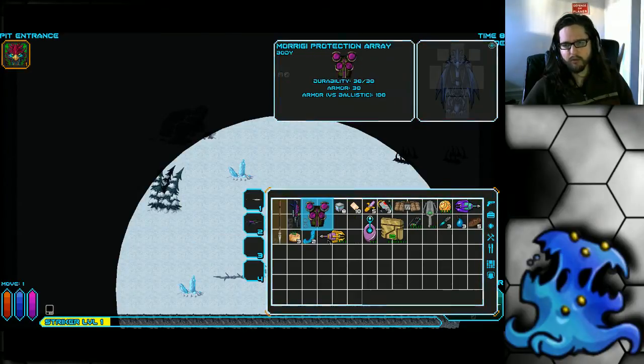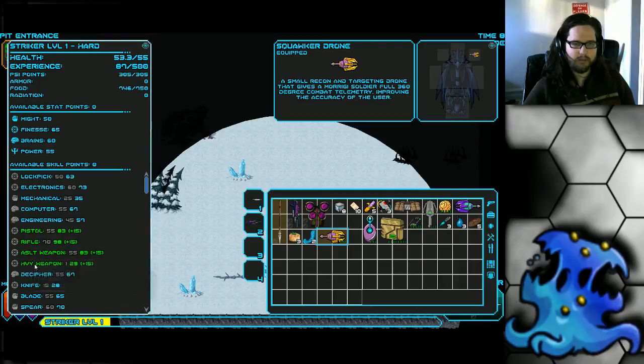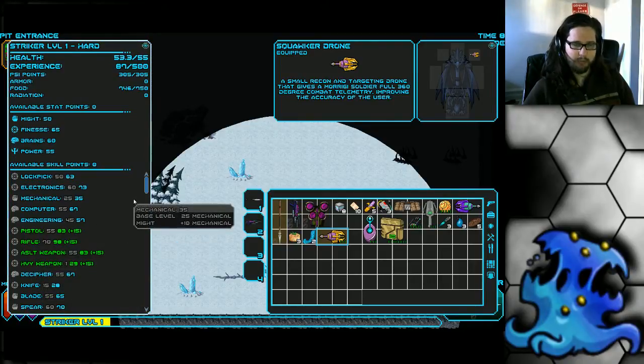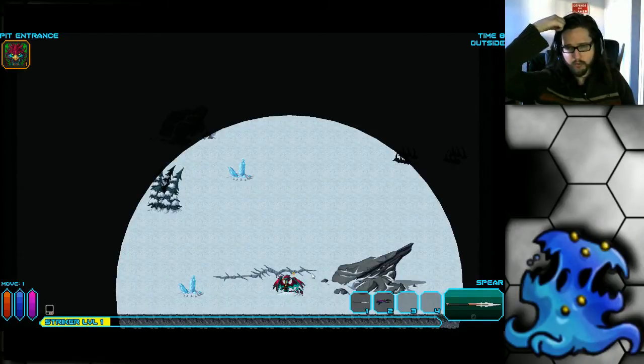She starts with the squawker drone. What it does is, if you put it on, it gives you plus 15 skills to pistol, rifle, and all that stuff, which can help you overcome some of her racial penalties for using other weaponry. It also gives you vision behind you — so 360-degree vision.